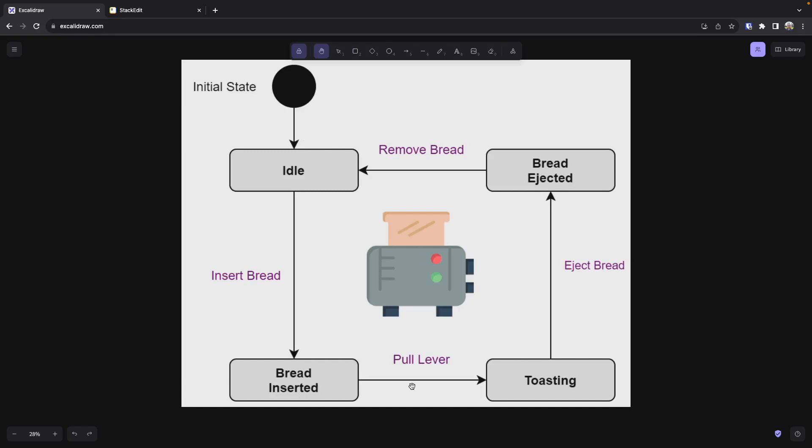If we put bread into our toaster, we could be in a state that says we now have bread in there. If the person actually pulls down the lever to start the toaster, then we would start toasting the bread. This is going to be updated consistently until we've reached the timer that was defined, and then once we do, we would pop out the bread. Now we'd be in the bread-ejected state, and eventually the person would remove their bread — at that point we're right back at idle. That's basically all a state machine is: defined states with defined ways to transition to your next state.